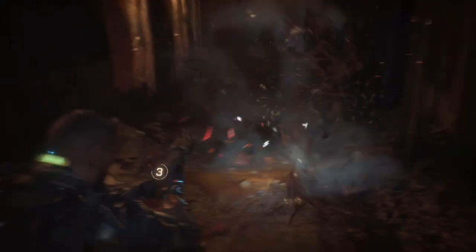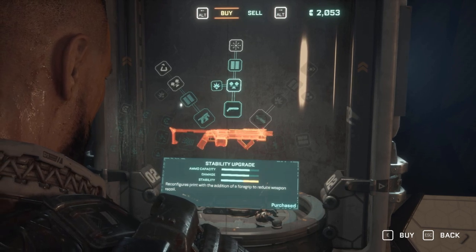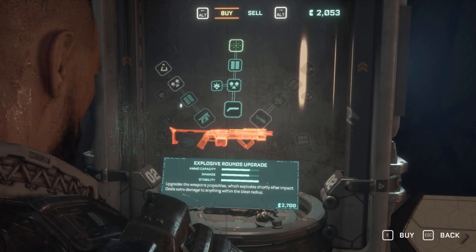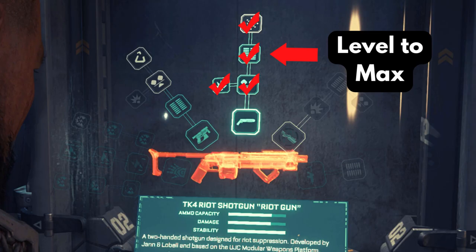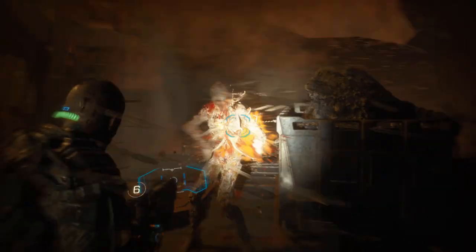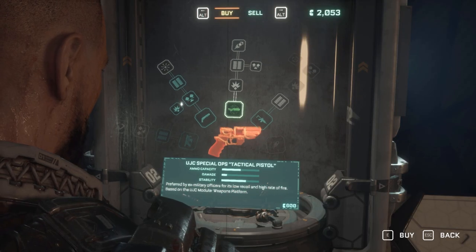Then we get the DK4 Riot Shotgun — the one that Danny gives you. This is the first real gun you're actually going to get that's going to make a difference. I do recommend leveling this gun all the way. It does quite decent damage and its final upgrade — the Explosive Rounds — makes it worth the while. When you fire them they explode, so during your final boss fight or against the two-headed monsters, they work really well.